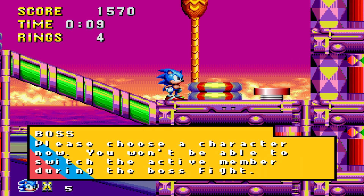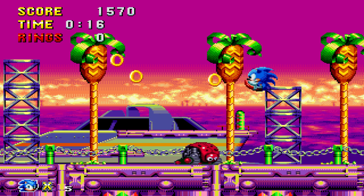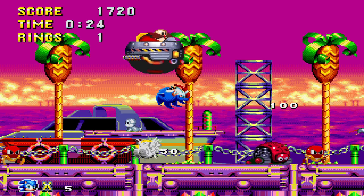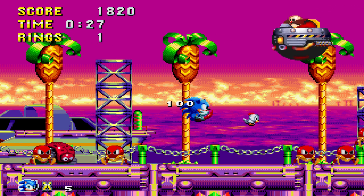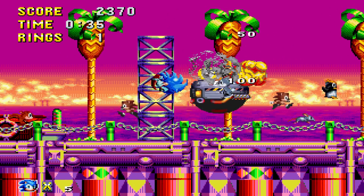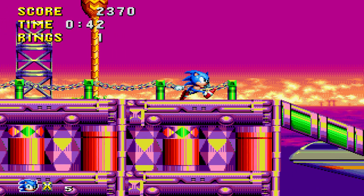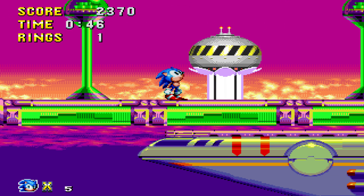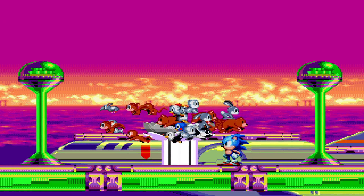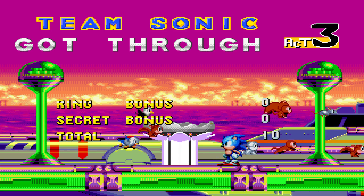Boss — please choose a character now, you won't be able to switch the active member during the boss fight. Alright, I'm going with Sonic. Robotnik, you ain't got anything on this hedgehog. You feeling lazy today Eggman — just chucking robots out of your machine? At least bring out the wrecking ball again. So you can change to other characters after the boss is finished. I thought Sonic was moving by himself — is that the secret of this game, it's actually haunted? Yeah, we saved the Flickies! I wish I could dance in the victory screen, but all control has been taken from me.